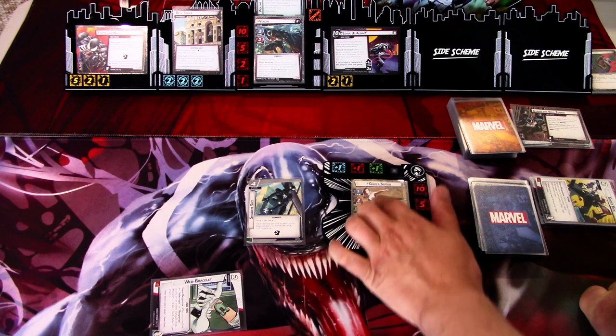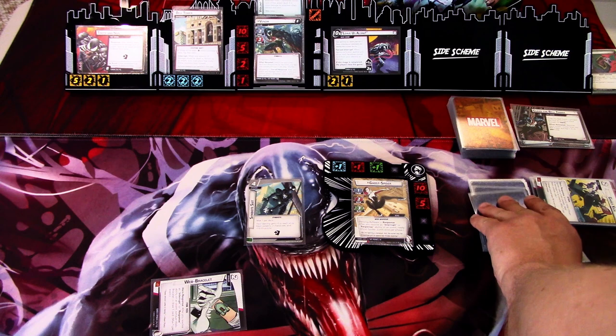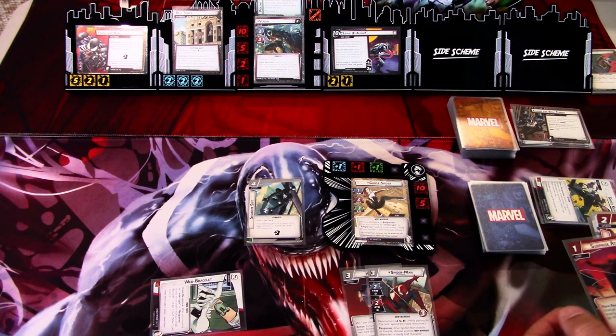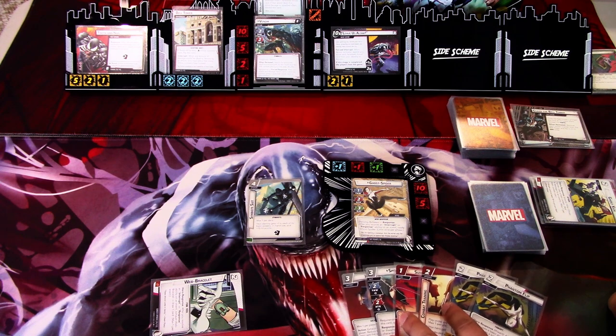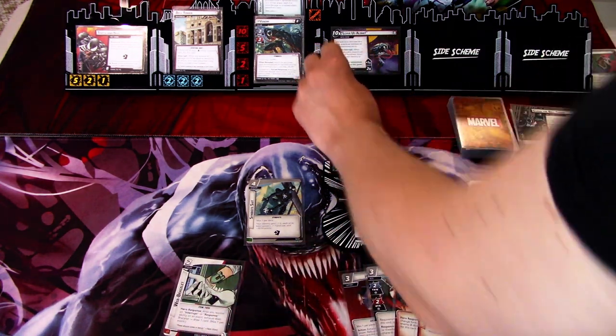We ready up and draw back up to six. We get Helicarrier, Spider-Man with a Stagger, Surprise Attack, Combat Training, and Completion times two. We go to the Villain Phase and add one threat.